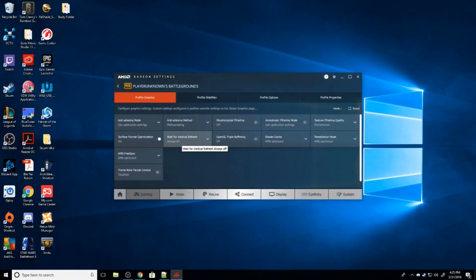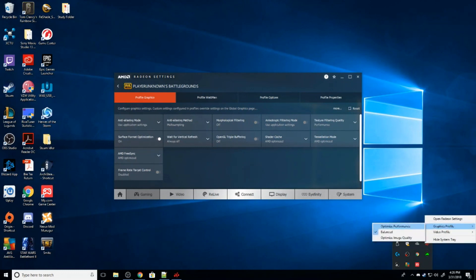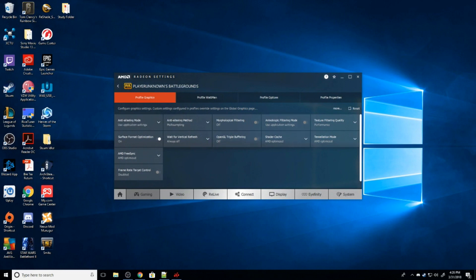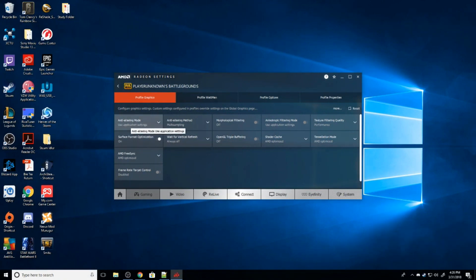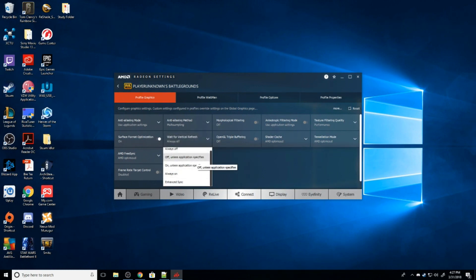This sets the rendering settings at the driver level for PlayerUnknown's Battlegrounds. All of these settings do the same thing as going to Radeon Settings and hitting Optimize Performance, but this lets you set it for PUBG only — so other games can still render at higher settings. For anti-aliasing, use application settings. Anti-aliasing method should be multi-sampling. Anisotropic filtering should be Use Application Settings. Texture filtering quality should be Performance. Tessellation mode should be AMD Optimized. Shader cache should be AMD Optimized. Wait for vertical refresh should be Always Off, or Off Unless Application Specifies.